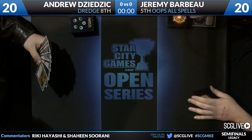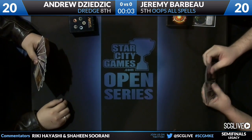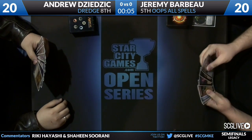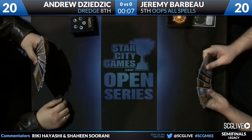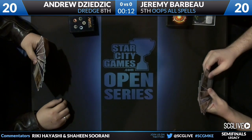How dare you. Jeremy starts off with Street Wraith, pays two life to cycle it. That's a card we forgot to mention — it gives you basically a free dig to get to one of your mana producers.